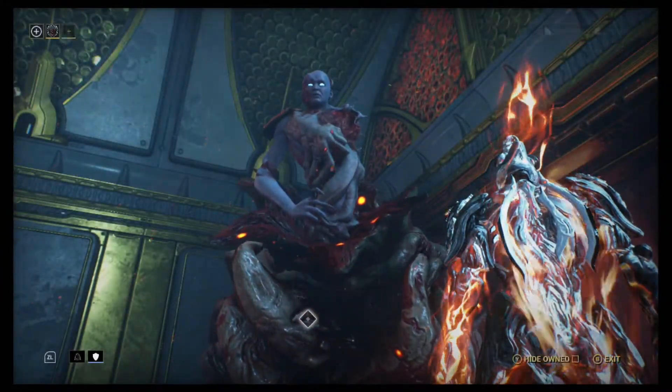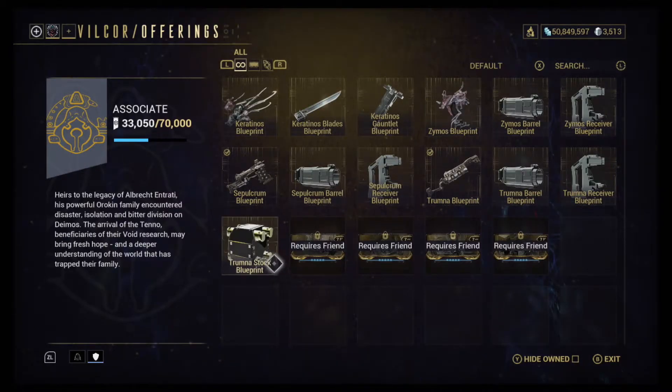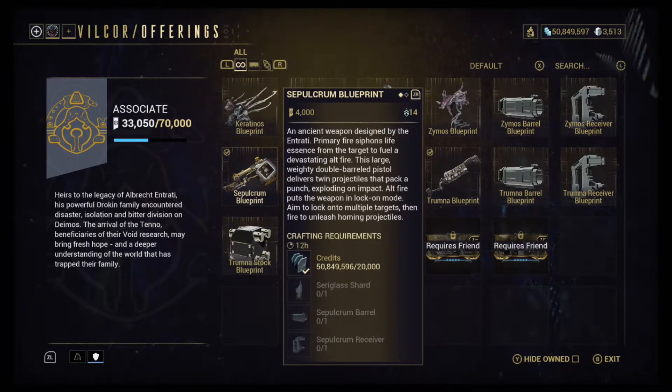The Sepulchrum blueprint can be purchased from Father at Entrati Rank 2, Acquaintance, for 4,000 standing.